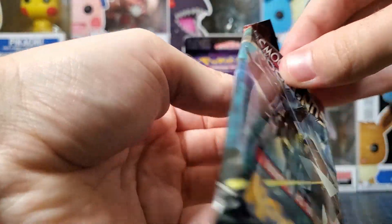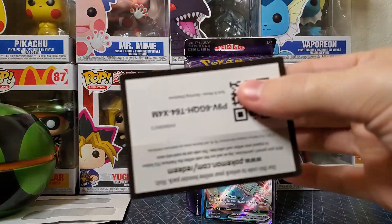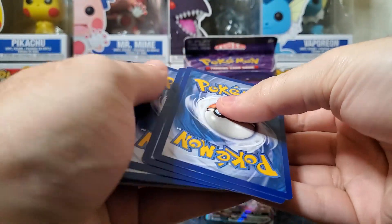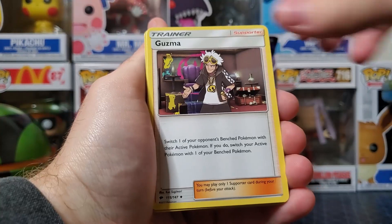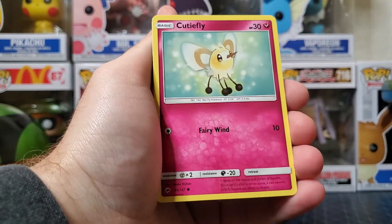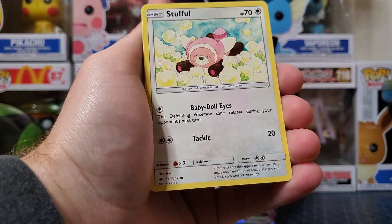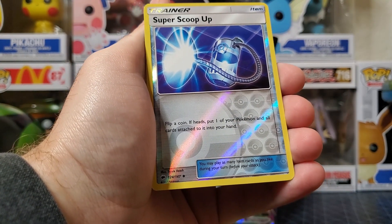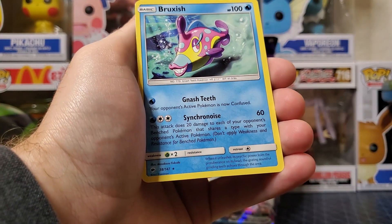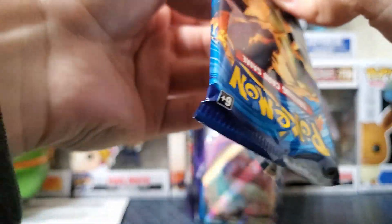Okay, we got Burning Shadows — is this the Charizard pack? Yeah, pretty sure there's a Zard in that one. That'd be hilarious y'all — that's why we go and grab these for the crazy random pulls. Cutiefly, Tynamo — love the artwork. Duskull dabbing! Stufful — woohoo! Super Scoop Up reverse holo — we're getting some great reverse holo trainers today. Bruxish — okay, oh wow y'all, look — the Charizard Evolutions pack!